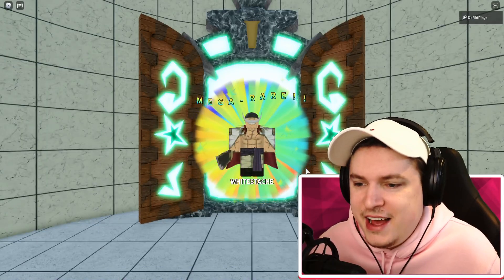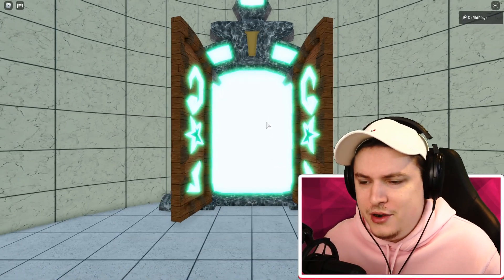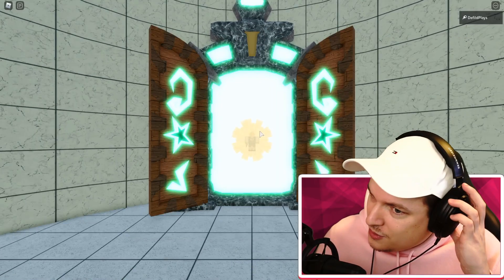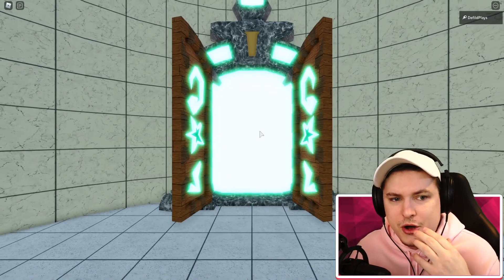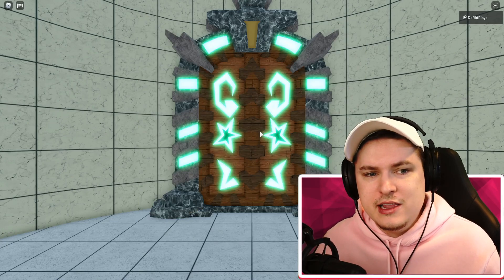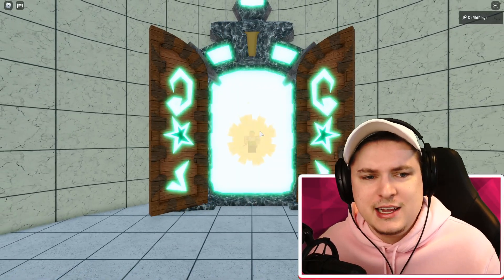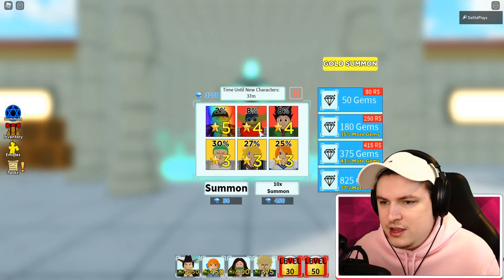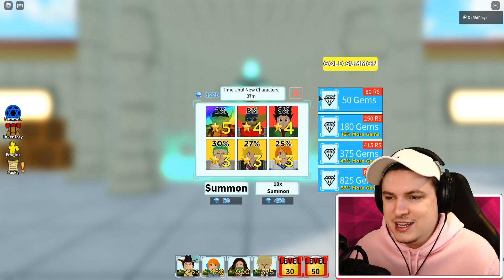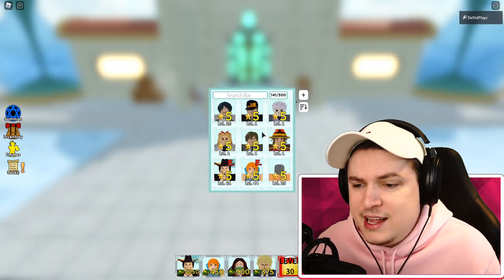There we go, we have ourselves the White Beard finally! Wow, this took quite a while. I think we started at about 5,800 or 6,000 gems. We used like 2,700 to 2,800 gems which is crazy. Okay, but we got White Beard - let's see what we need to do to get him to six stars.